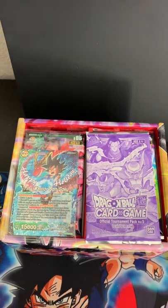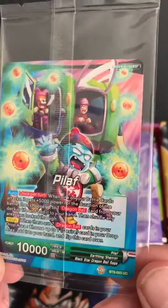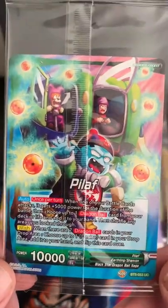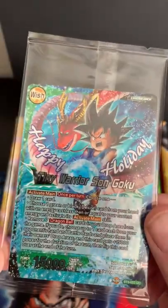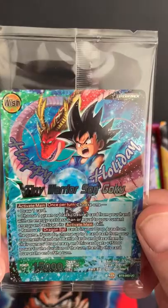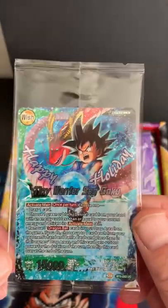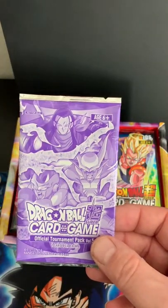You can also use it for display of figures and things like that. Let's start off with the leader — this is from Series 5, this is the Pilaf Wish leader. Different art, and when you turn it over it's foil — 'Happy Holidays' with a little red Shenron. Pretty cool, excited to add this to the collection.